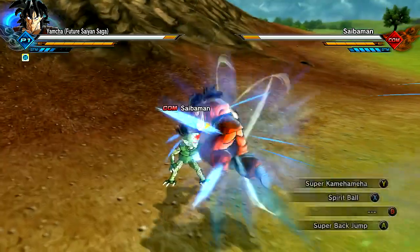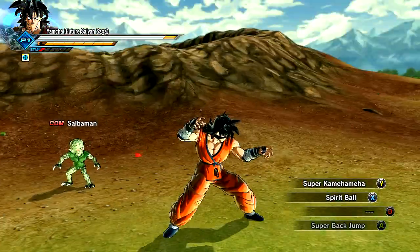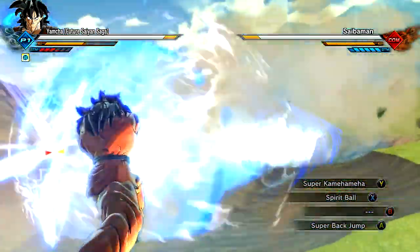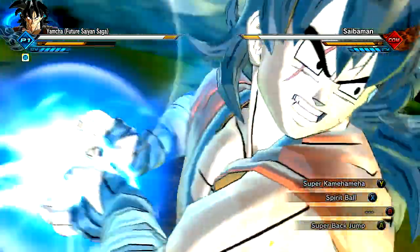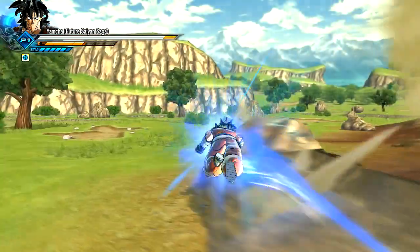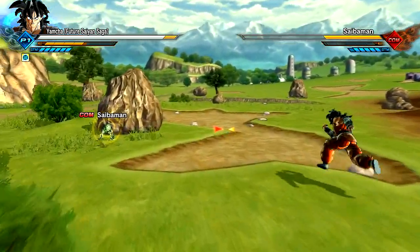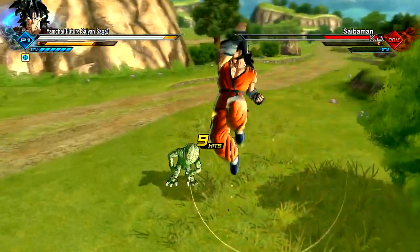Super Back Jump is really cool because we have this massive freaking backflip - I wish I could do that in real life. Super Kamehameha! I locked on to him - why is he over there? Whatever, it killed him anyway. So there you have it, my friends - the full-on Future Saiyan Saga Z-Pack for the Z-Fighters. Beautiful showcase there. I love doing it.